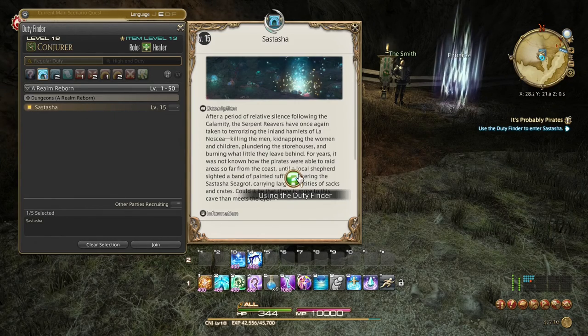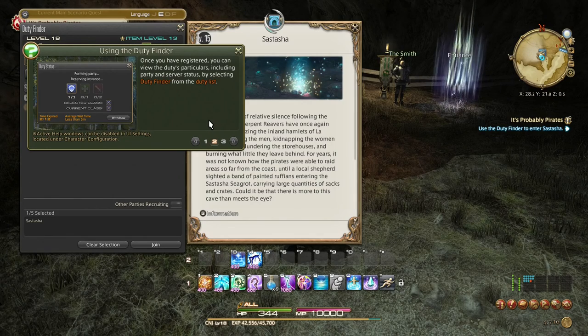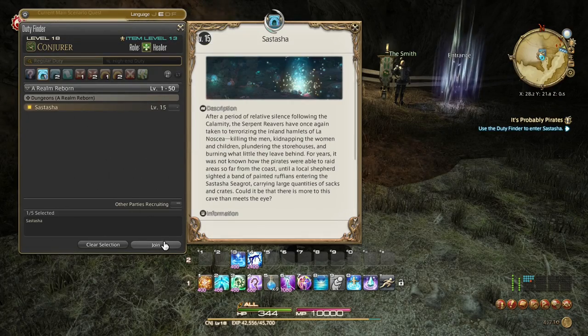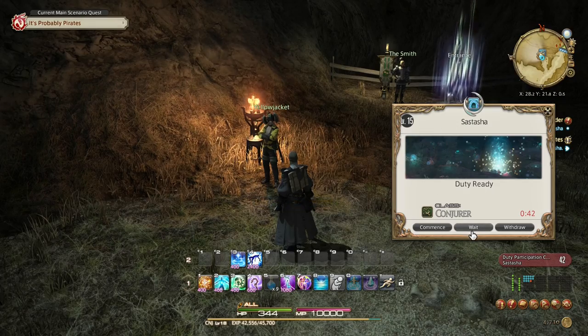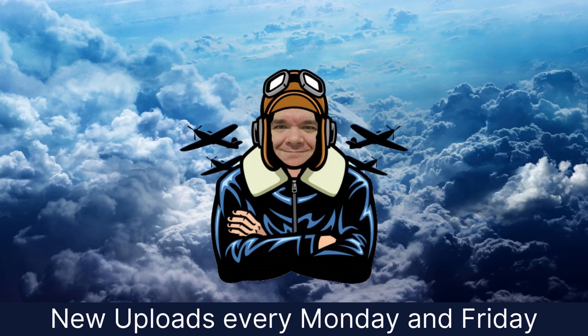You can join by forming a party and speaking with an NPC at the entrance, or by using the Duty Finder. Hit U — there are the dungeons for the first three expansions and many other categories we'll unlock as we go. Select Sastasha, press the join button at the bottom, and that begins the matching process. I get the queue straight away because healers tend to work out that way. We'll save the dungeon itself for the next episode — see you guys next time!